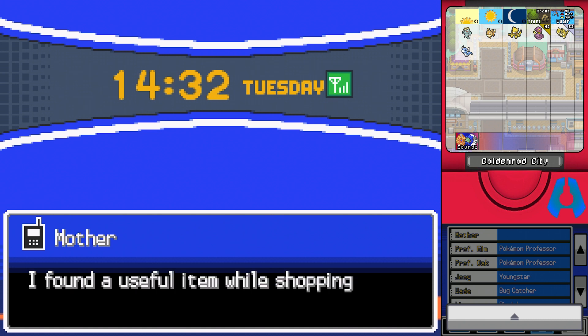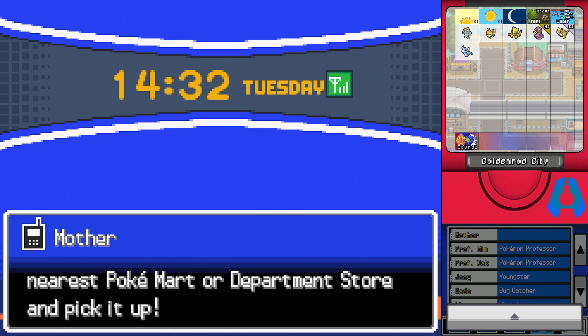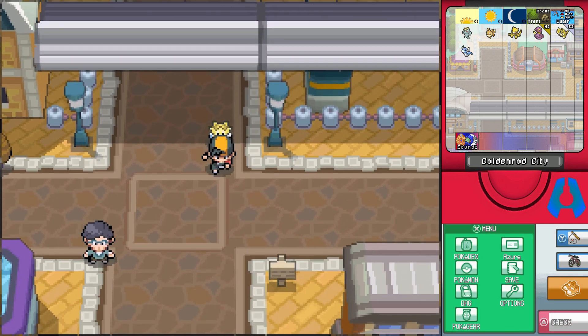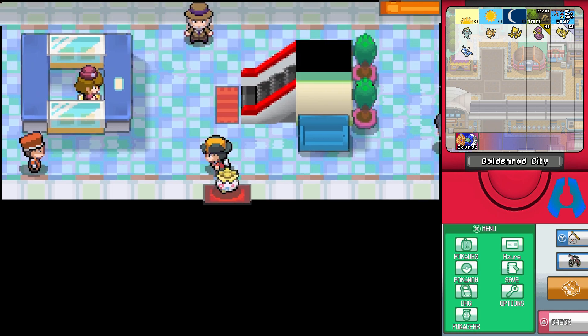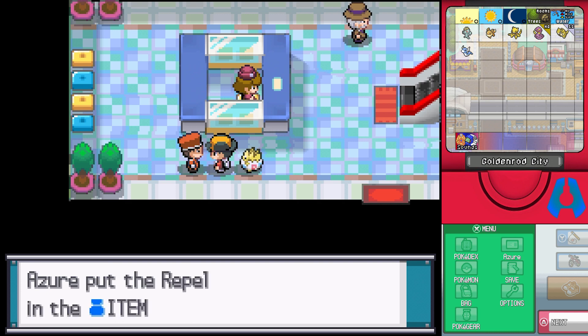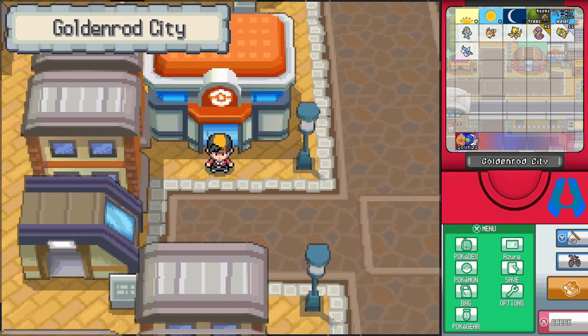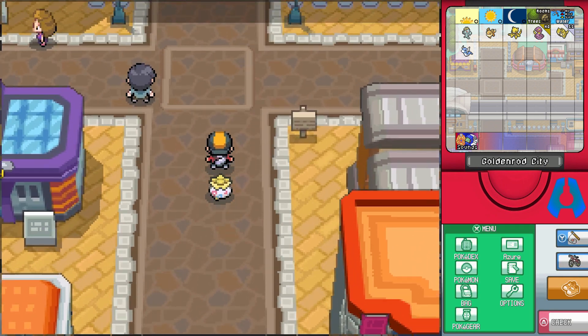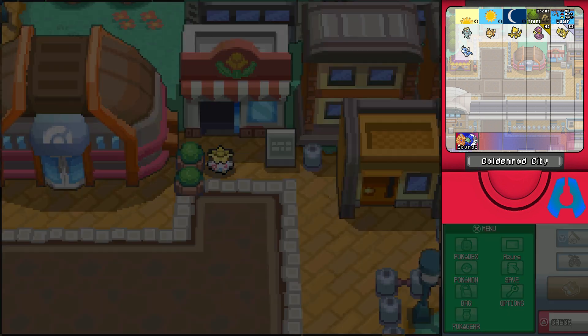Mom calls - she found a useful item while shopping and spent some of my money on it, sorry. The delivery man will take it to the nearest Pokemon Department Store to pick up. It turns out to be a repel - not awful, but could be better. I'm trying to catch Pokemon so that's not really what I need right now.